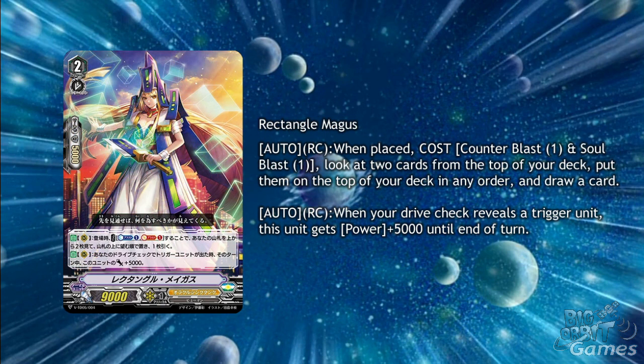For a mini version of Hexagonal Magus, we have Rectangle Magus. She's a grade 2 with Auto Rear Guard Circle on place, cost Counter Blast 1 and Soul Blast 1: look at the top 2 cards of your deck, put them on top of the deck in any order, and draw a card. And Auto Rear Guard Circle: when your drive check reveals a trigger, this unit gets plus 5,000 power until the end of turn. So apart from the Soul Blast cost, this is basically the same card but as a different grade.